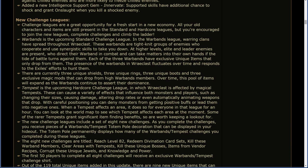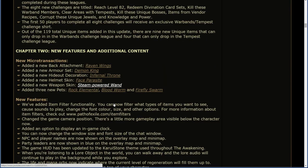The new Challenge Leagues include a set of eight new challenges. As you complete these, you receive pieces of a Warbands/Tempest totem pole decoration that can be displayed in your hideout. The totem pole permanently displays how many challenges you have completed. The eight new challenges are: Reach level 82, Redeem Divination card sets, Kill these Warband members, Clear areas with Tempests, Kill these unique bosses, Items from vendor recipes, Corrupt these unique jewels, and Knowledge and Power. The first two players to complete all eight challenges will receive an exclusive Warbands/Tempest challenge shirt. Out of the 119 total unique items added, nine can only drop in the Warbands challenge league, and four can only drop in the Tempest challenge league.